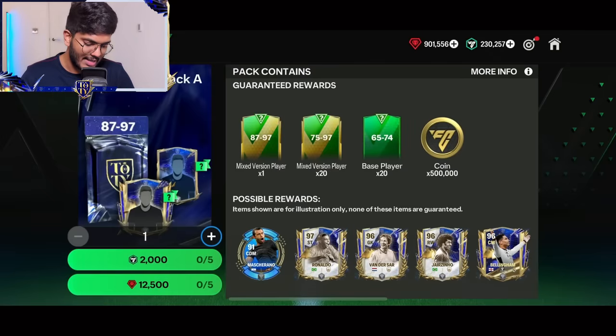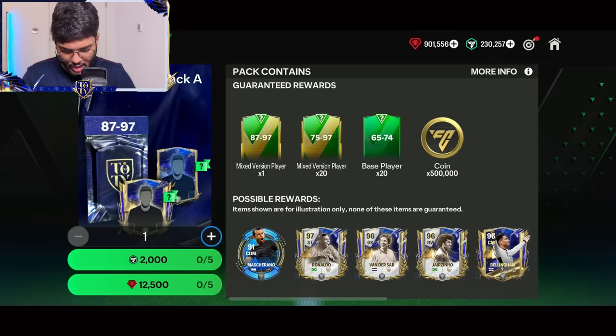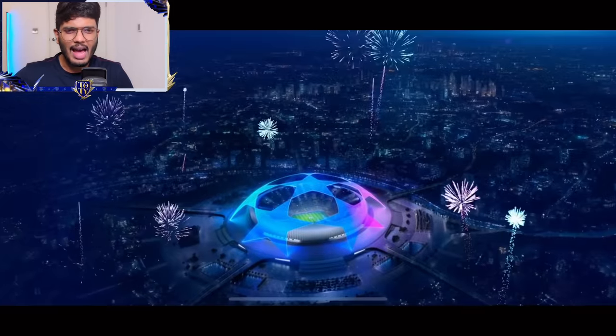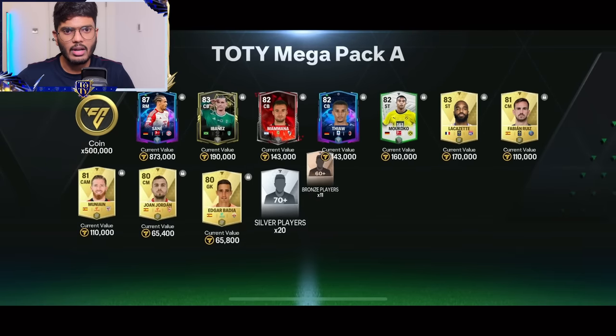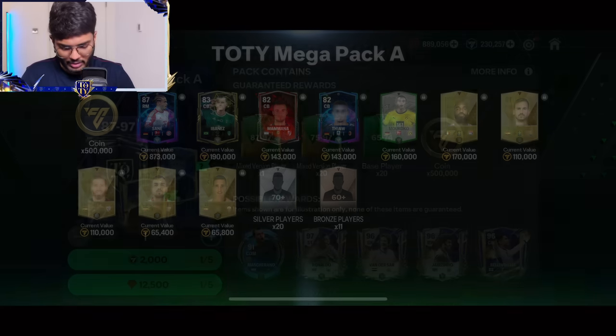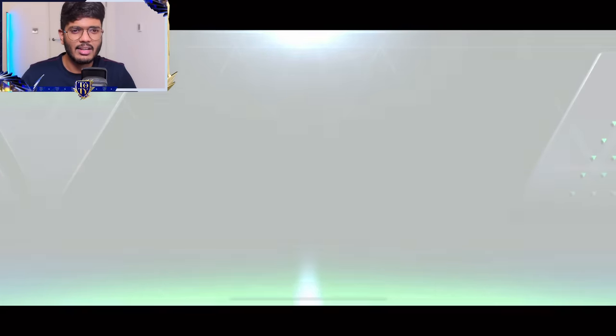It's time for Mega Pack A. Let's go and open these Mega Packs — I'm going to go 180 times, obviously. Pack number one: Champions League. Seriously? I'm going to skip this one. We got Sane. 87 to 97 and we get an 87 — that's a very bad one, guys.